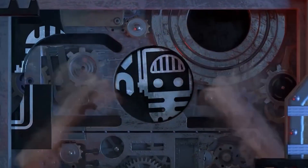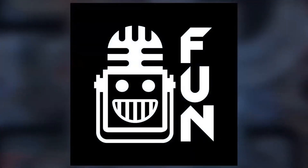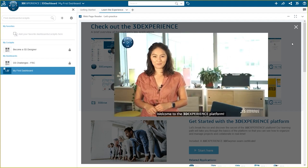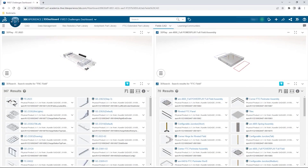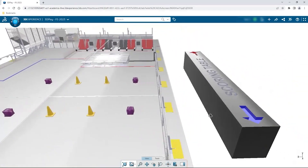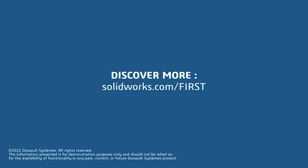This video on First Updates Now is made possible by viewers like you and also the following sponsors. If your team is using SolidWorks, make sure you log into the 3DEXPERIENCE platform to gain access to tutorials, collaborate with other users, and download the Charge Up field and kit-up parts. Go to SolidWorks.com and click on Log Into 3DEXPERIENCE platform to gain access.